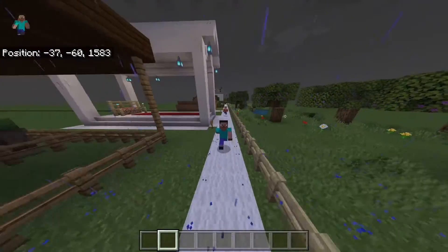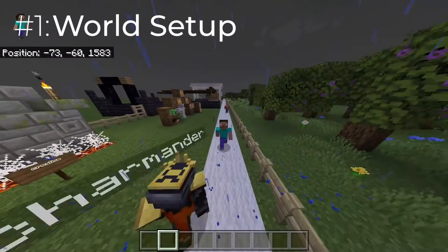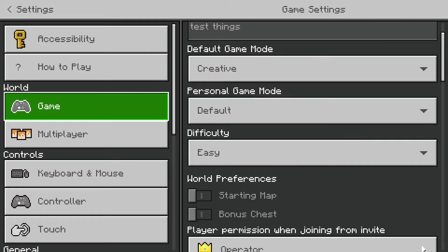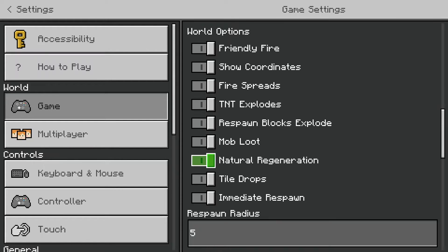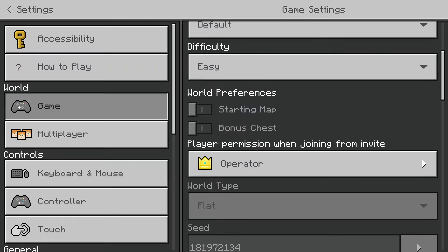The very first tip isn't actually in the Minecraft world — this is when you set up your game. I'm just going to go into settings to show you what this looks like. Obviously when you're starting a world it's going to look a bit different compared to this. What you need to know is that what's on the right of my screen, the stuff I'm scrolling through, is some of the stuff you're going to want to keep in mind and think about changing when you start your game.